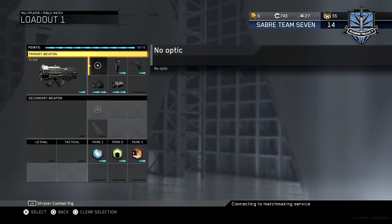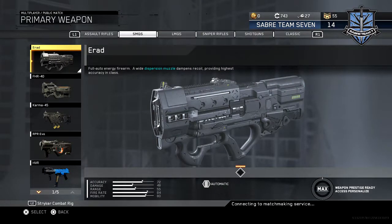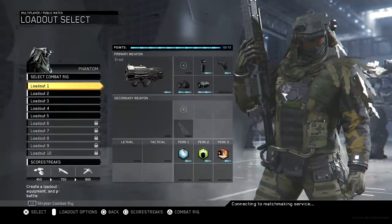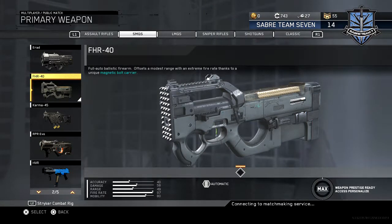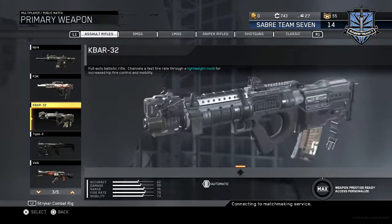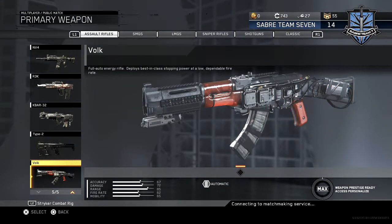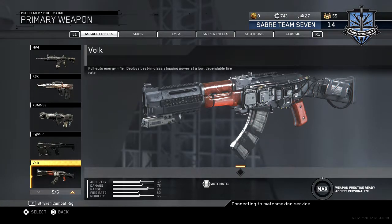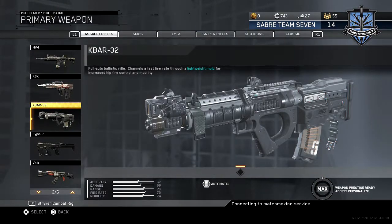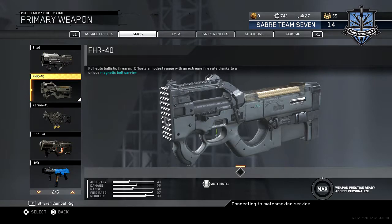The ERAD is a good SMG to use, or the HVR — it's just personal preference. For ARs, it's been ups and downs; sometimes I use the MV4, sometimes the K-bar. I don't feel like the Bulk is the best AR anymore — I feel like they nerfed it a lot without telling us. But I recommend the MV4 or the K-bar.